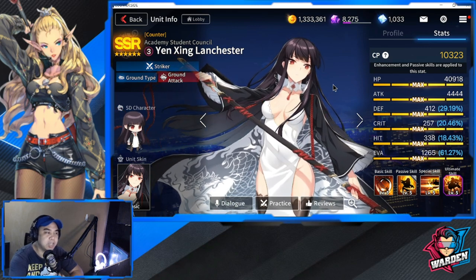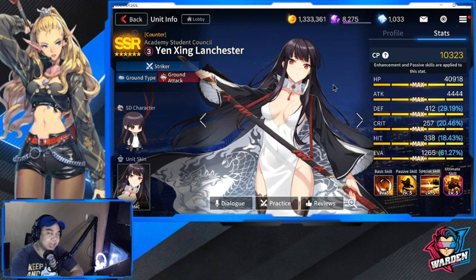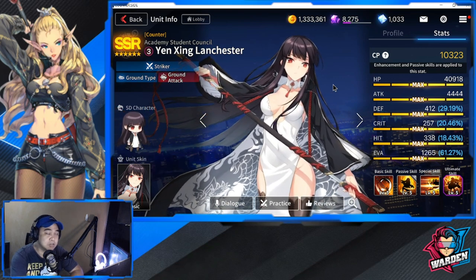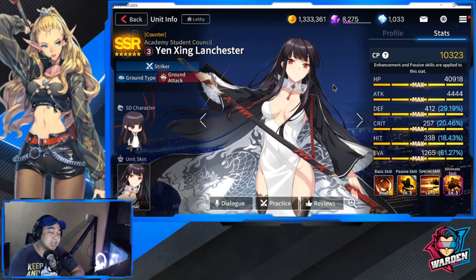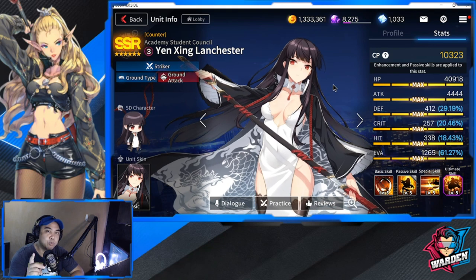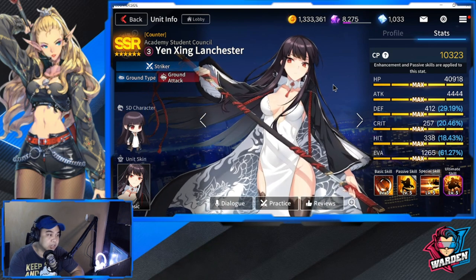We have here Yenshing Lanchester — not Lancaster, but Lanchester. She is actually an SSR and she belongs to the Academy Student Council. She is actually a Counter, and she specializes in buffs — take note of that, we'll talk about that later. She is first and foremost a Striker, and she is ground attack.